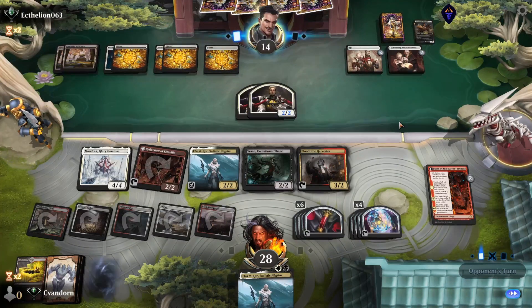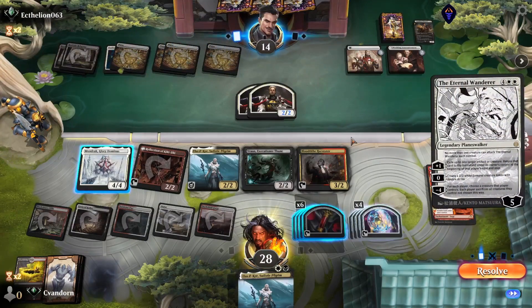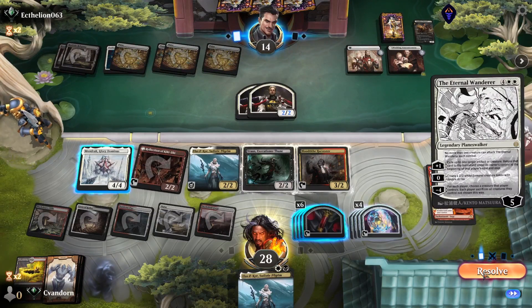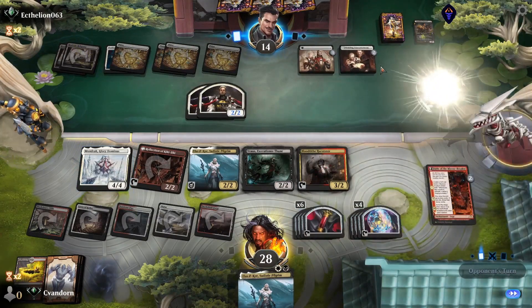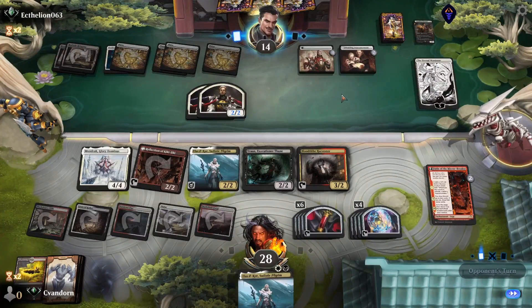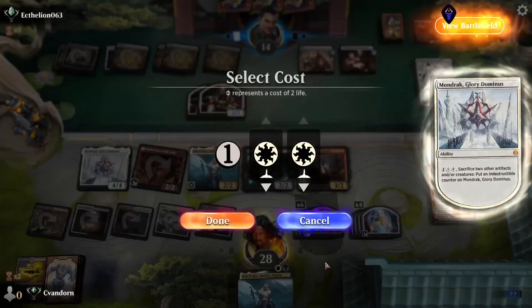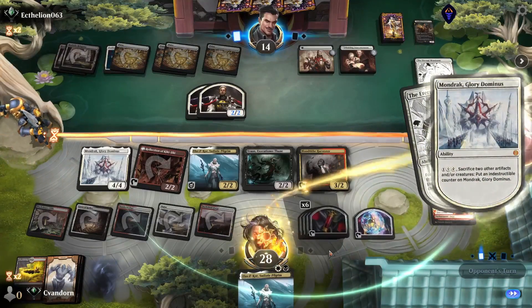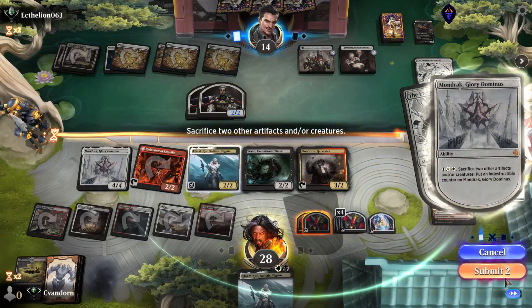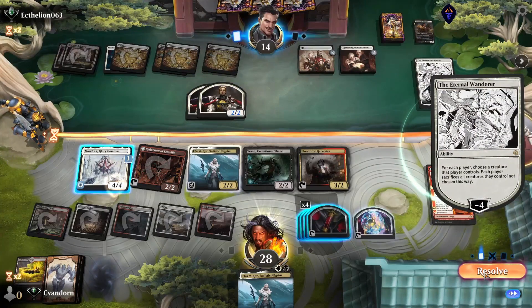The opponent finds their fourth Plains and plays the Eternal Wanderer. So that resolves, and I'm assuming they're going to wrath the board. Yep — so we're going to activate Mondrak here, sack off two of those blood tokens, just to make their decision a little bit more difficult.